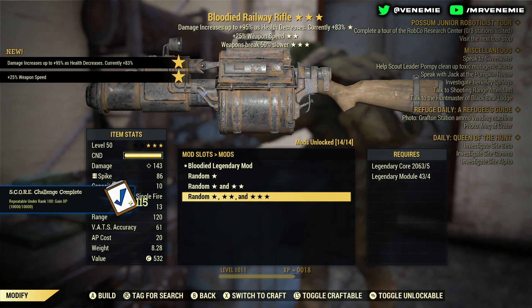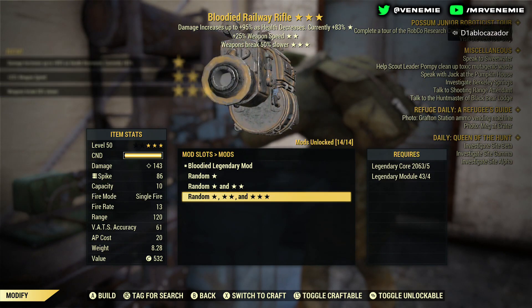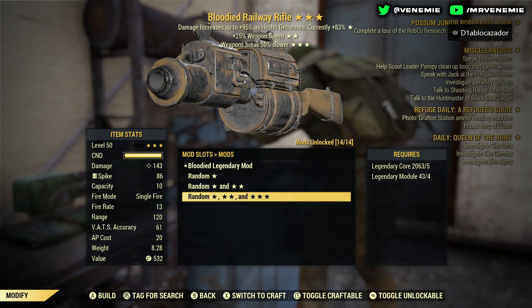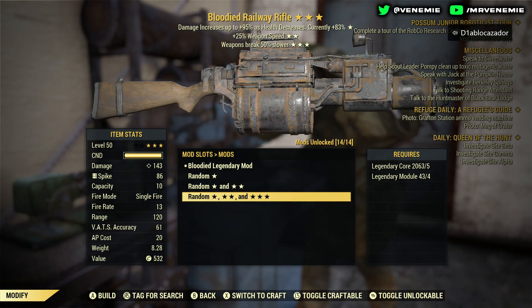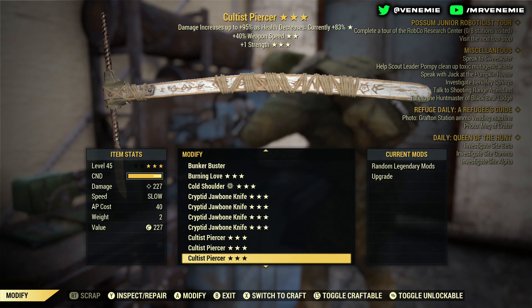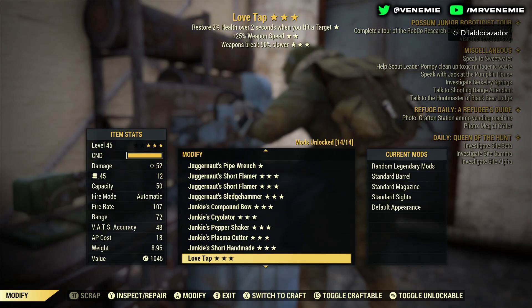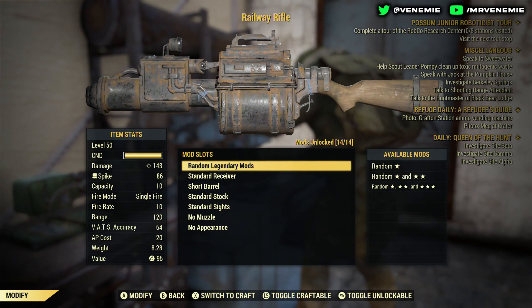Bloodied again — once again plus 25% weapon speed, so faster fire rate, and weapons break 50% slower. That is a great one so you don't have to repair your railway rifle as much. I'm gonna put that in the good pile — that's about five in the good pile now. Definitely something I know you guys are gonna want.